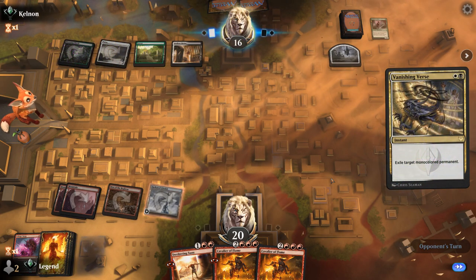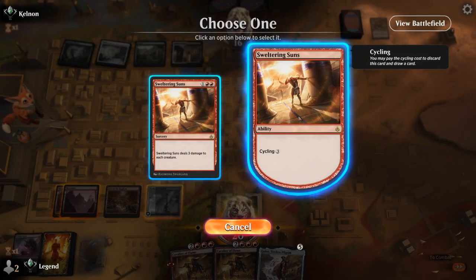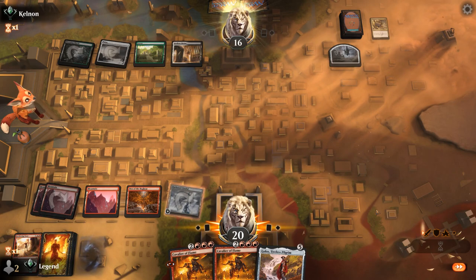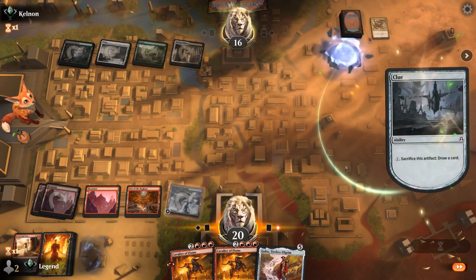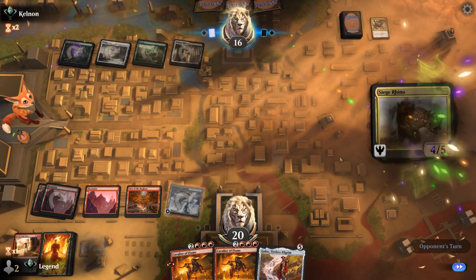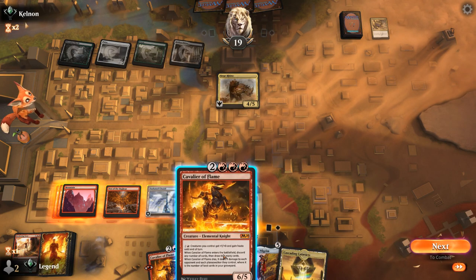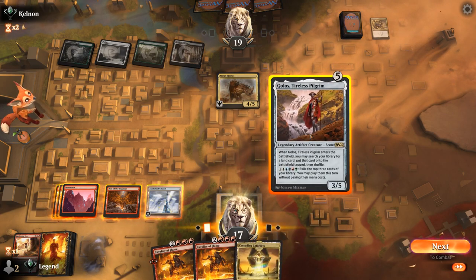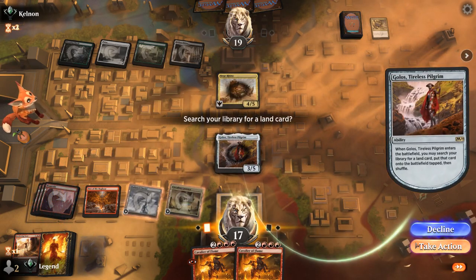Another Vanishing Verse was the worst case scenario. We cycle Sweltering Suns in case we can find a land for the turn and still have a pretty powerful hand. A Siege Rhino doesn't trade for Cavalier at least. If we play Cavalier now we can't give it haste, so we're thinking Golos first to get another Den, then play out Cataracts as we may be able to activate Golos as well. Next turn, play Cavalier and activate it.